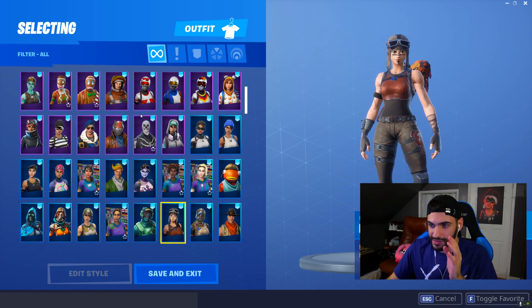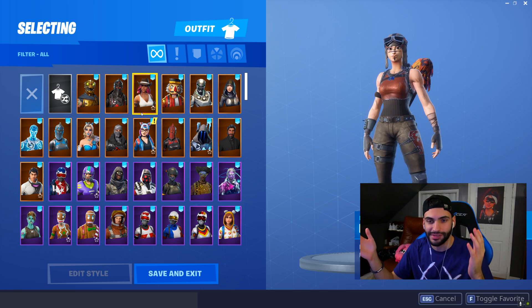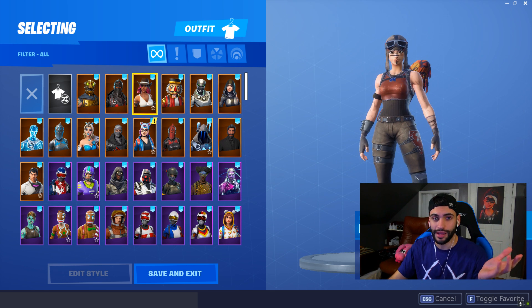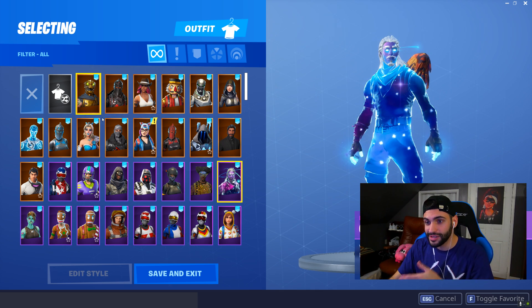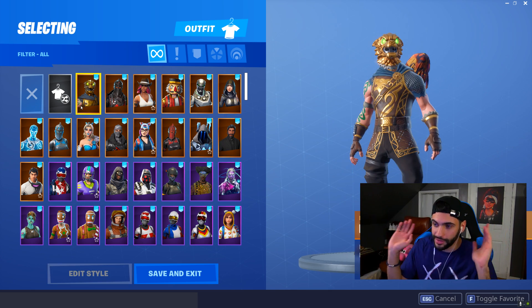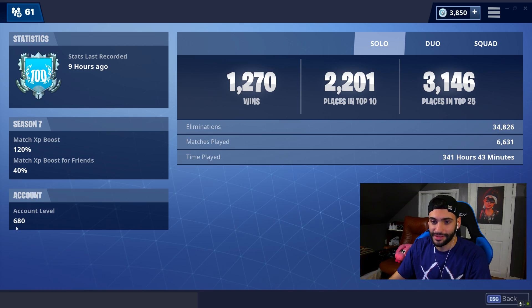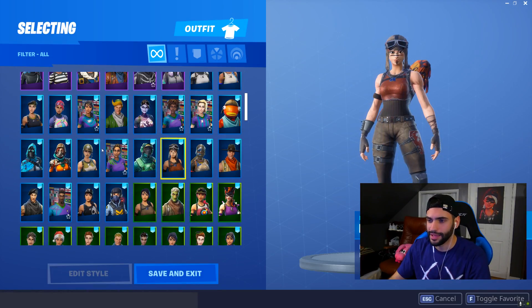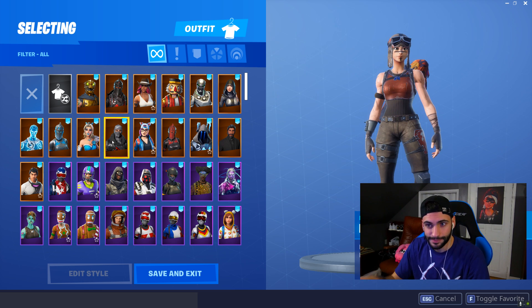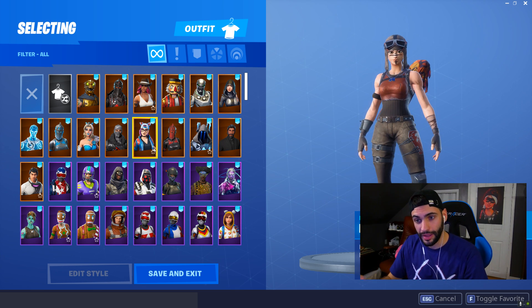We're going to be going over the skins first. Skins are everything people want to know. A lot of people are going to ask why my locker costs $6,000, and I spent that through microtransactions — exclusive skins like the Galaxy skin, Battle Pass upgrades, and all that. I've been playing since day one of Fortnite, even before everything. As you can see, my account level is 680 — that just means I play a lot. We're going to go from my favorites and then down into the others, and I'll explain why some are or aren't favorites.